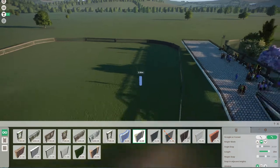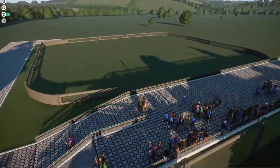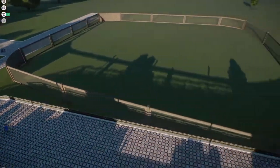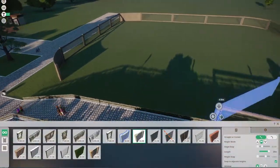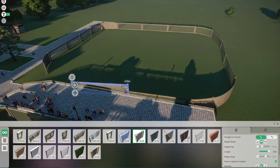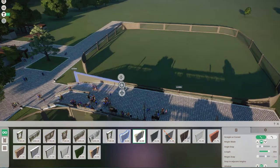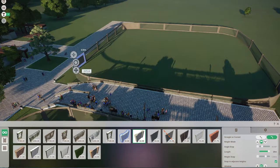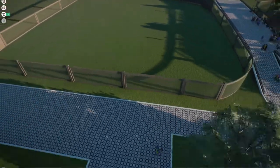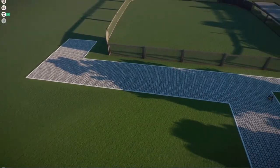If you haven't watched my previous videos, this zoo is my fourth attempt at a franchise zoo, but in this one I'm trying not to use any blueprints or workshop items. I'm still very new to the game — I've only been playing for about two months — and I just wanted to force myself to get used to the controls and making my own buildings.